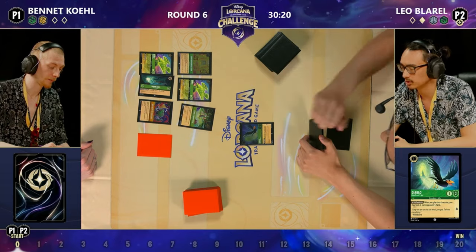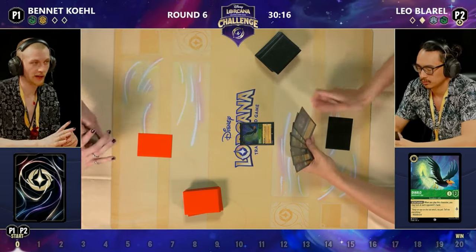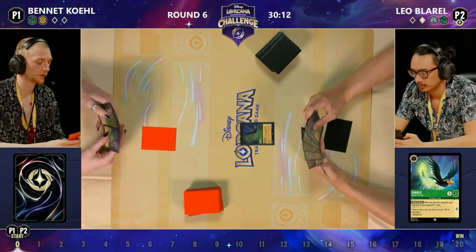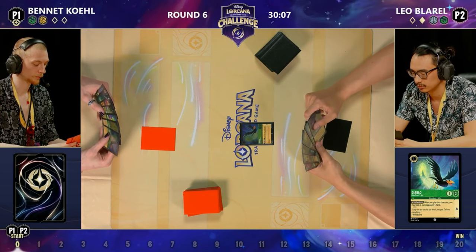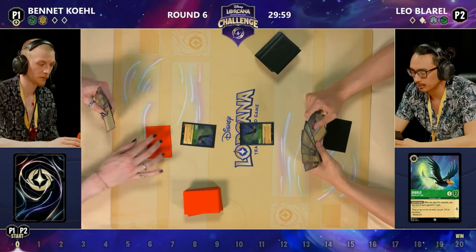Leo is going to be testing their memory to see how well they can remember all that. And it was a Diablo draw on the one-cost Diablo — that's pretty nice for Bennett. They probably would have preferred that a turn sooner, but if they do want to take that shift line, that is now open to them from their next turn if they play the one-drop this turn, which they do.